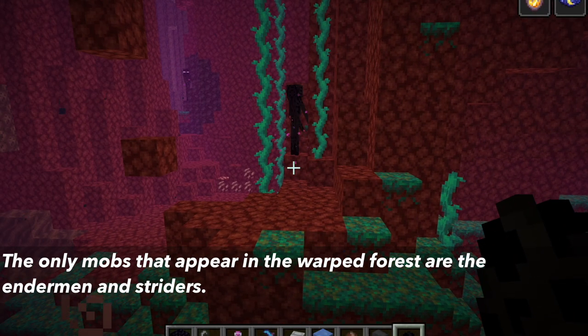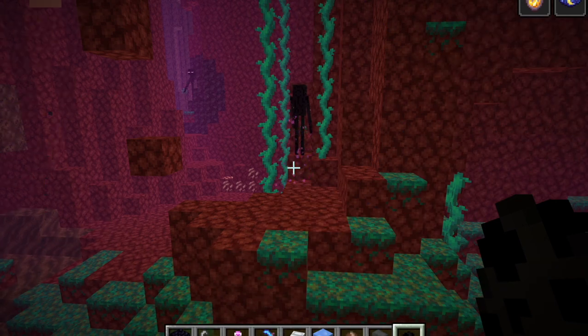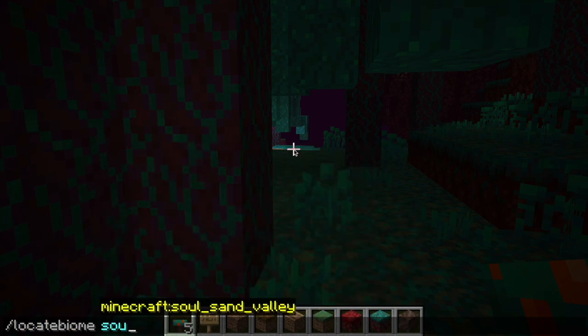The only mobs to appear in this biome are endermen and striders. Now that you know the five biomes that can appear in the nether, let's look at how to find them. Either you can use commands to show you the closest one, using backslash locate biome — which is one word — then enter the biome that you want to locate.